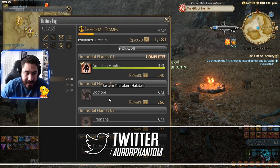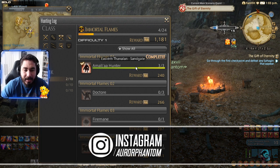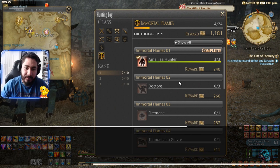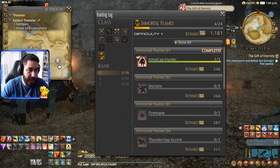The next one is in Eastern Thanalan — Halatali. I need to find a video to check how to pronounce the location names. We need to find three of these enemies, and they'll be around that area.